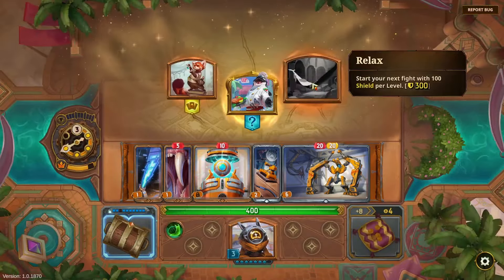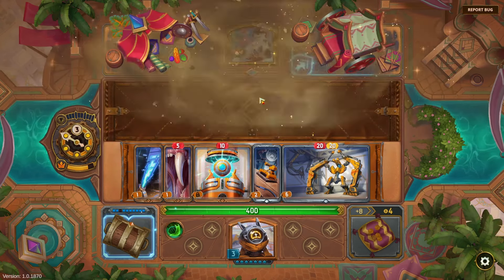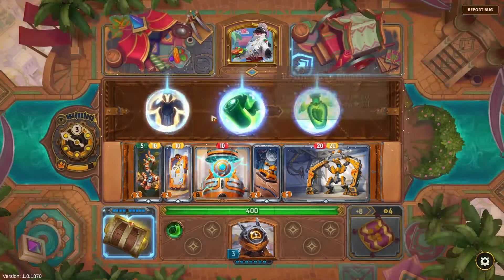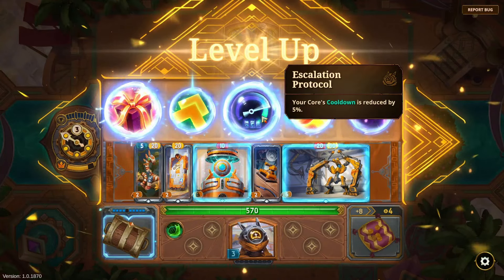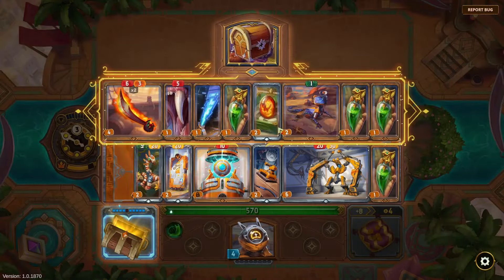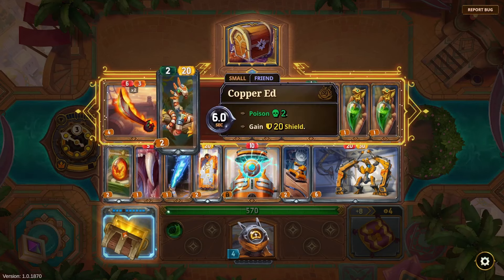Let's throw a Beta Ray in. 'Your shield items gain 10 shield' — oh that seems cool. Let's throw these in just in case I need them to scale up. A level-up here: 'your Core's cooldown is reduced by five percent' — this is considered a core — or I can get two more extract. Let's just get two more extract.